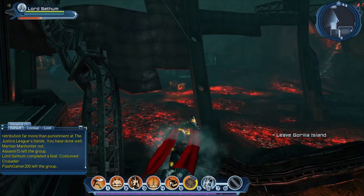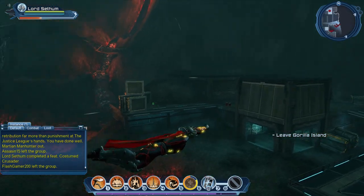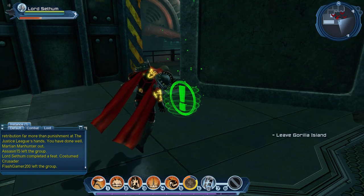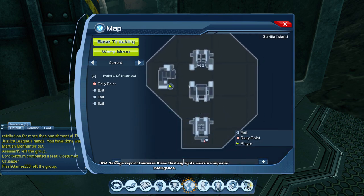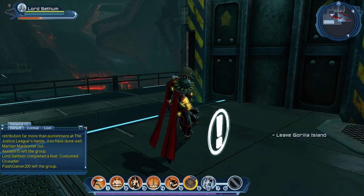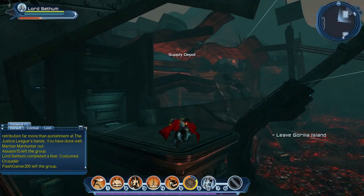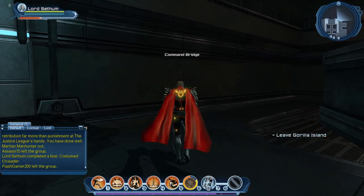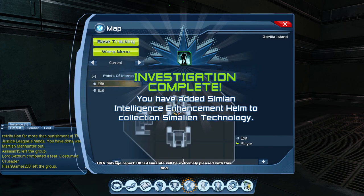I'm going to show you the next location for the investigations, which is right here to my left. UTA Salvage Report: I'm surprised these flashing lights measure superior intelligence. Ultra Humanite. My location on the map — the final one is next to where you fight Ultra Humanite, and it's right here in the back of the room. And that sorts the investigations out.